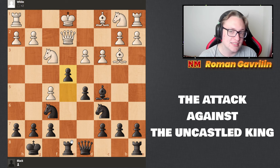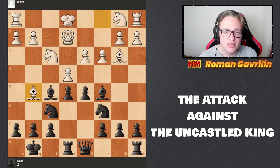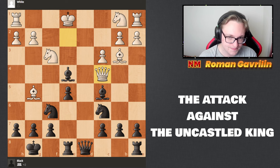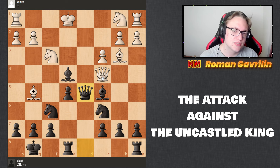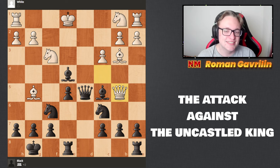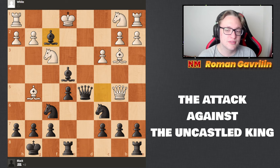White didn't take — basically e4 and the position is completely lost. The only move according to the computer is king e1, but it's still completely lost and black will have won. White decided to play bishop g5, pinning the knight, but black don't care — they take, take b4. White played queen c4, black played queen d5. White played queen b5, setting up bishop f2, and white resigned.